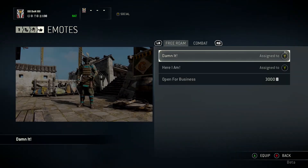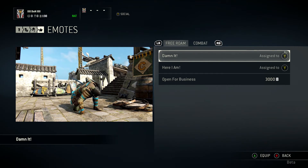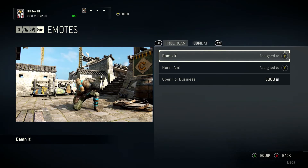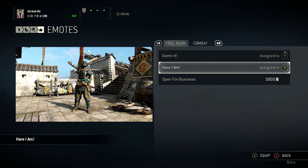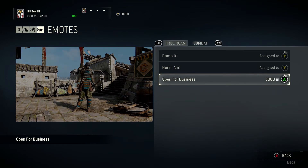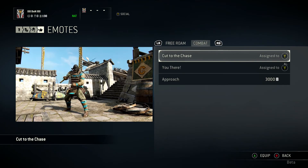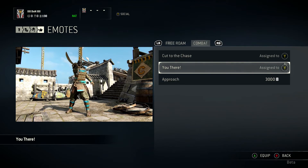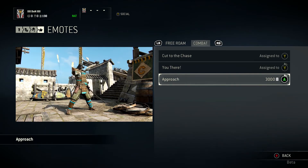And everyone's favourite — we've got the emotes. You've got some free roam and some combat ones. Free roam is used when you're not locked on; combat ones are used when you're in lock mode. There's the classic fall-to-the-ground stroppy emote — that's the Orochi's version. You've got the Here I Am, which seems to be gesturing to the building. And Open for Business — come get a taste. Combat emotes: Cut to the Chase, and The Approach — come at me.